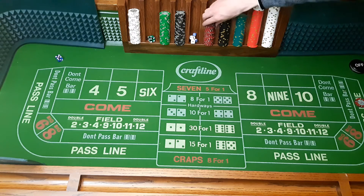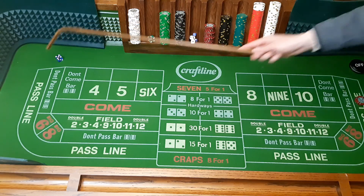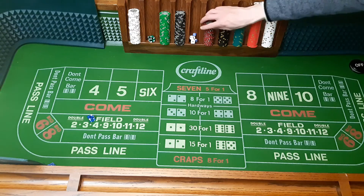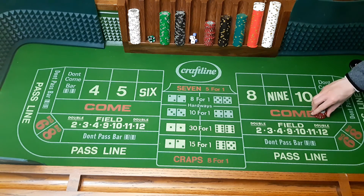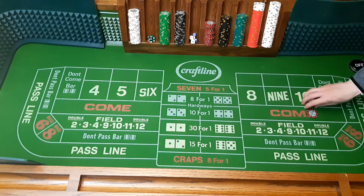Now we're going to run that final pass line bet. Counting up: 12, 13, 14, 15, 16, 17. We end up at $30, so we are down.